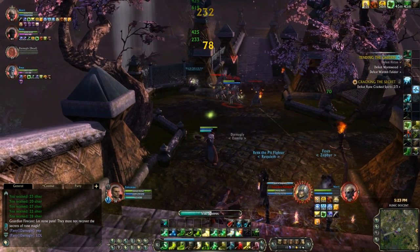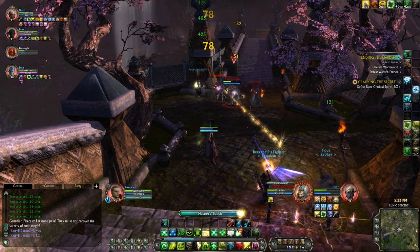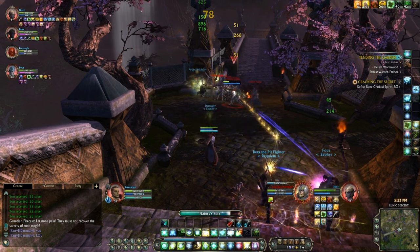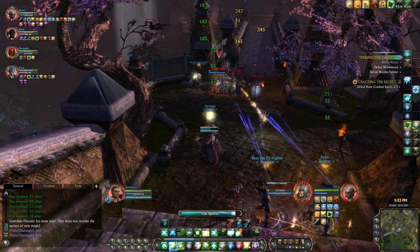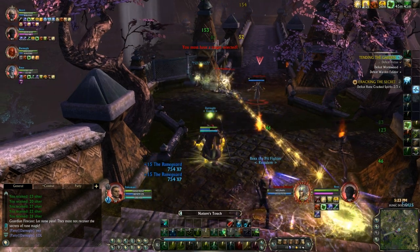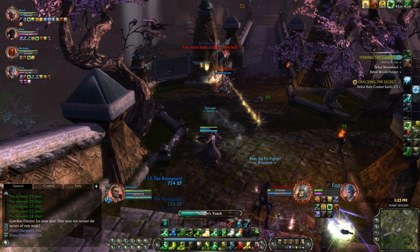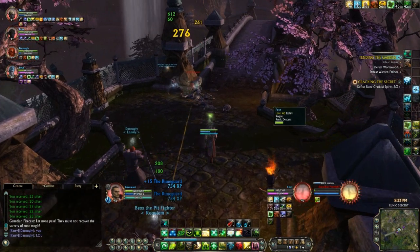The tank is taking a hell of a lot of damage, getting knocked back every couple of seconds. They periodically turn around and attack someone else, or the Rogue just pulled aggro. My main mindset right now is just: oh shit, heal, heal, heal. Lots of damage — that's all I'm thinking about during that whole phase.